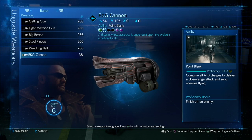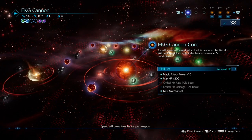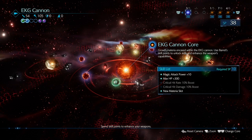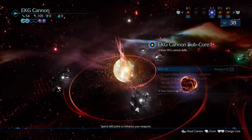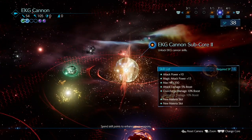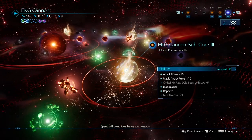Barret's weapon is the EKG Cannon. I've not gone for critical because if you do criticals it's going to throw the strategy out since your damage will be a lot different to mine. On the main core we've got magic attack, HP, and new materia slot. Sub core one we've got only the new materia slot. Sub core two we've got everything except critical hit damage. Sub core three we've got everything except critical hit rate and the new materia slot.